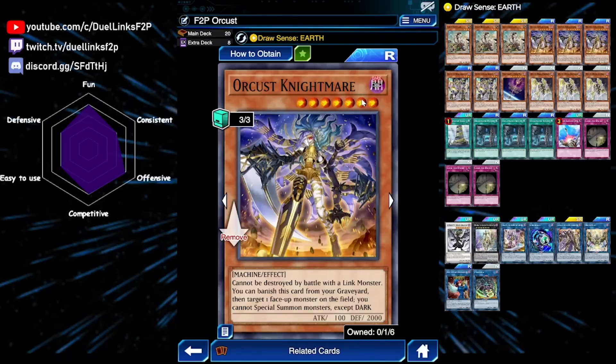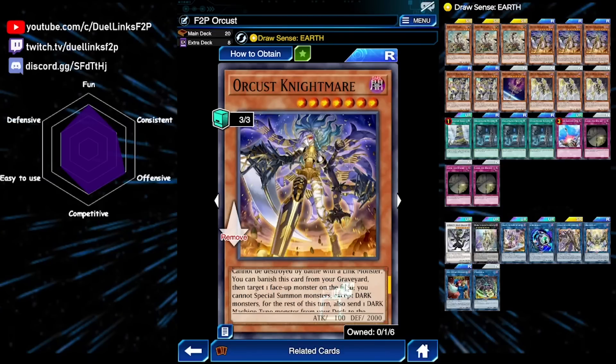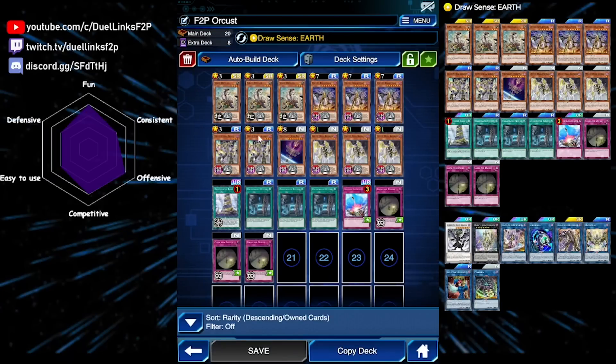Next up we have Orcust Nightmare. When it is on the field, it has an effect that allows it to not be destroyed by battle with a Link monster — I always forget that it has that effect. But you can also banish this card from your graveyard and target a face-up monster on the field. It locks you to Dark monsters and sends a Dark Machine monster from your deck to your graveyard.